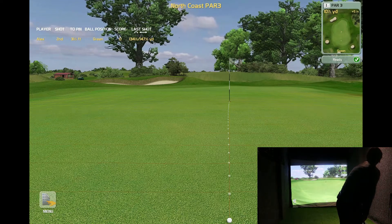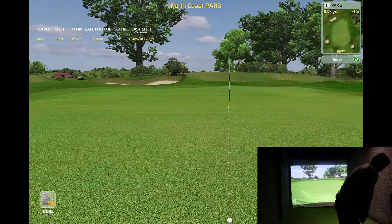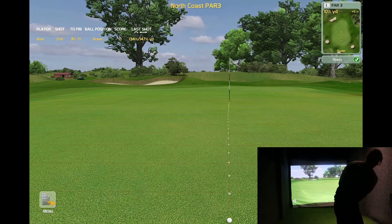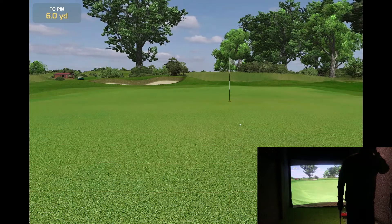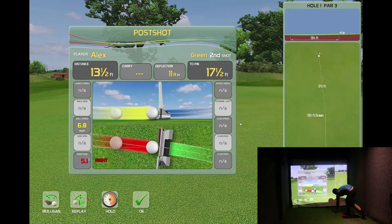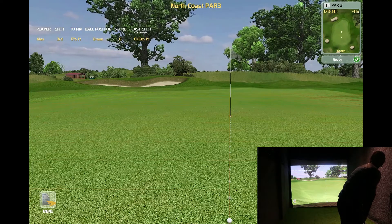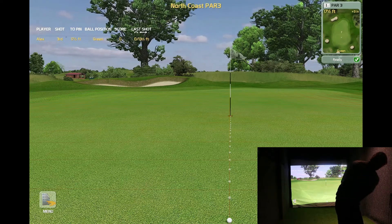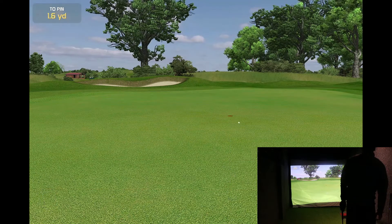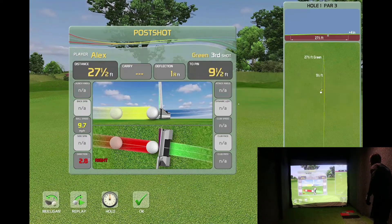Okay, so putting mode - we've got ten and a half yards. I also noticed with Golfismo you can change the cup size as well, which is good to make it easier. I think it's six and a half foot for gimmes.